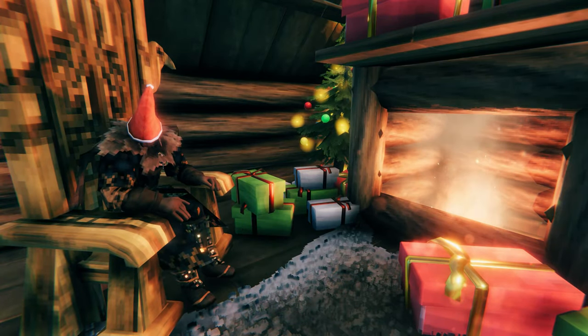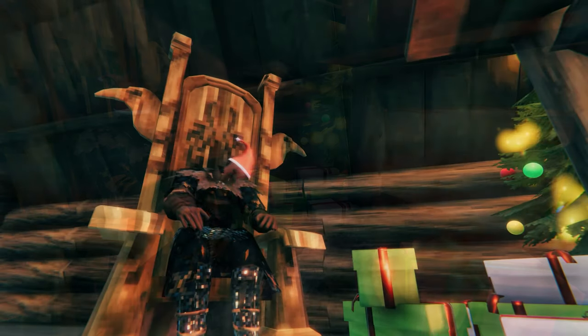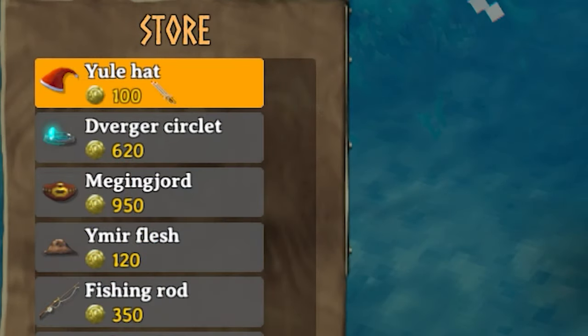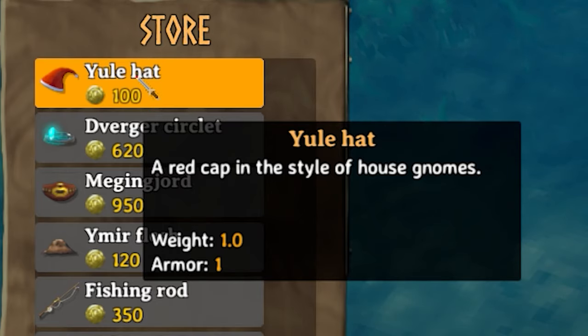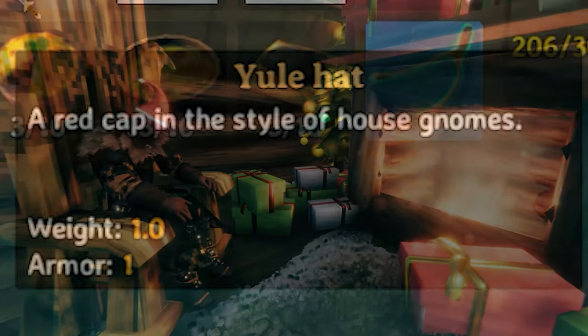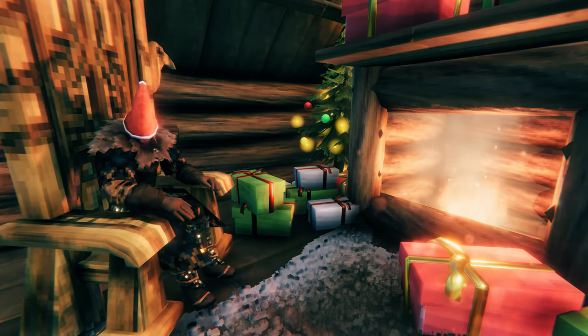Number 3: The Yule Hat. Keeping with the topic of Haldor, you can also buy the Yule Hat from him, which can go with your Yule festivities when the time comes. I'm listing this separately to the rest of the Yule items because this item is currently accessible within the game.